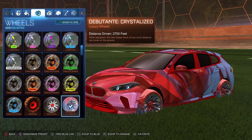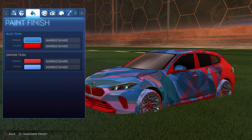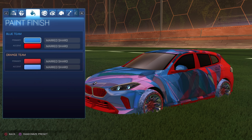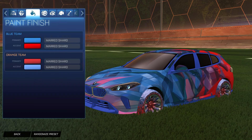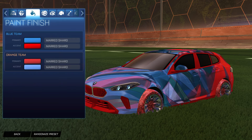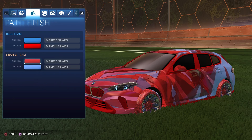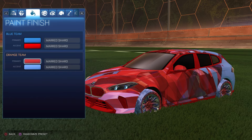I really liked the way this decal looked on this BMW One Series and thought it looked absolutely fantastic with the Dbutani Crystallized wheels since they match so perfectly. The reason I chose the crimson car body instead of the cobalt one is because crimson actually matches the decal colors better — when I tried a cobalt BMW it just didn't look very good, it didn't match. So I decided to do crimson for both sides because it matches very nicely, and this orange side is actually one of my favorites — I love the way crimson and blue come together on that side.